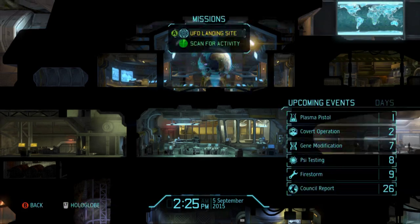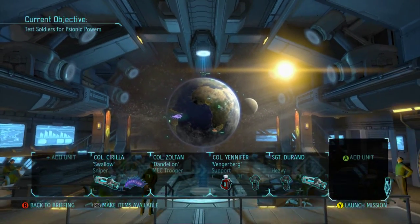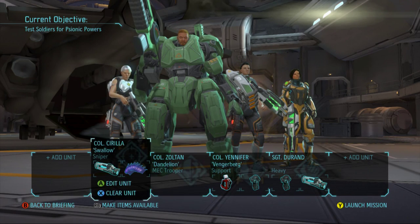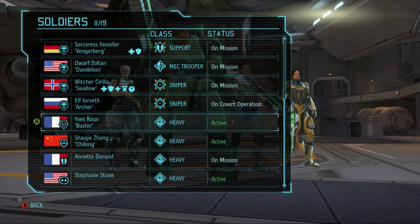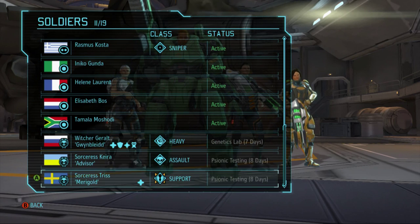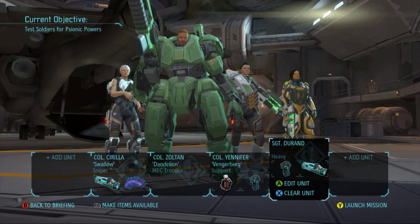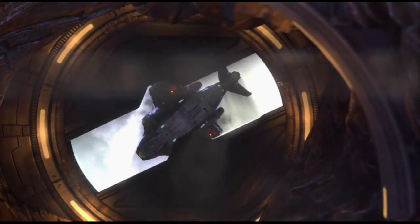Yo guys, what is up, it is Nick, we are back on XCOM. We got a UFO landing site we're taking out. Like I said, we're gonna take out Annette, even though she's only a sergeant so she's really not that great. We've got Yen, Zoltan, Siri. Geralt, Kira, and Triss are all in different testings and labs, so this is the squad. This is more of a fun playthrough than a serious one, that's why I'm bringing out Annette.